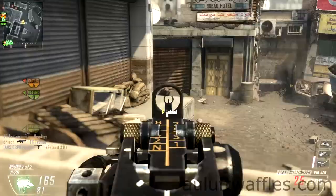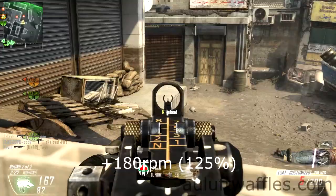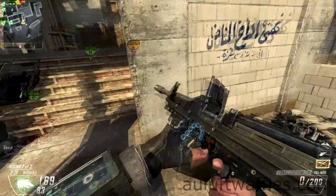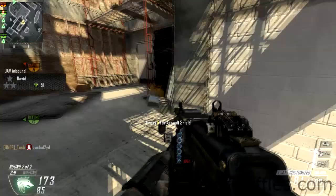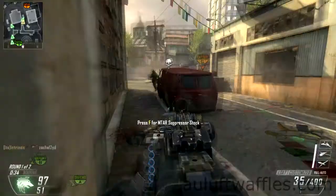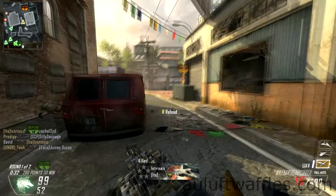Rapid fire increases the fire rate of the LSAT, but it also increases the recoil that you're going to have to deal with. It means the rifle is much more suited to close quarter combat, but the problem is that submachine guns and assault rifles will beat you at that range regardless. So it's not really worth giving up your long range capabilities to be a little bit better at close range.